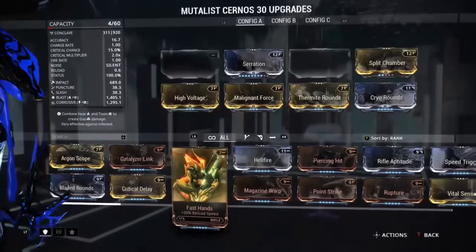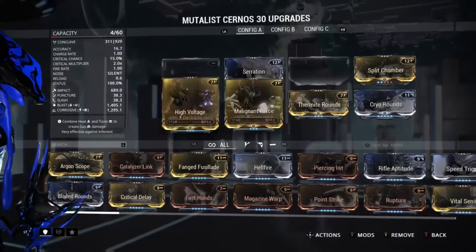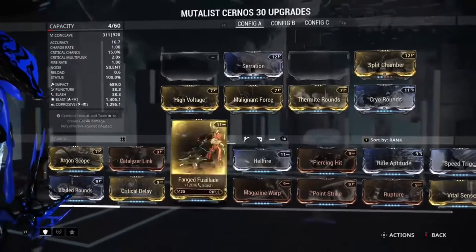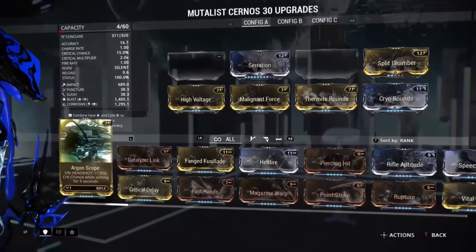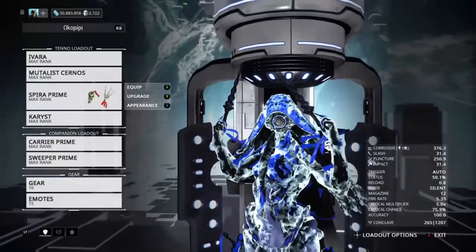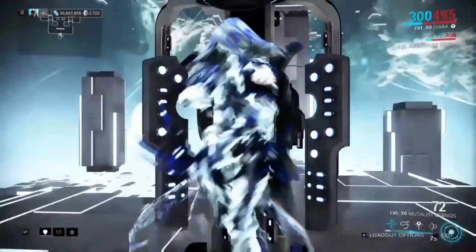I normally use the Rakta Cernos on this myself, but here's the build of the Mutalist Senros. I have two slots free, and you could further amp up this weapon's damage by doing Point Strike with Argon Scope, or Point Strike — which boosts your critical chance — and then amp it up with Vital Sense. Thanks for watching, and I hope this helped.